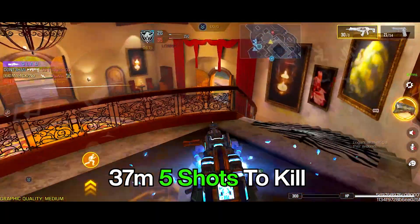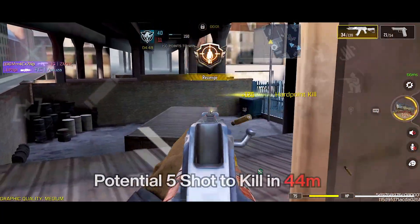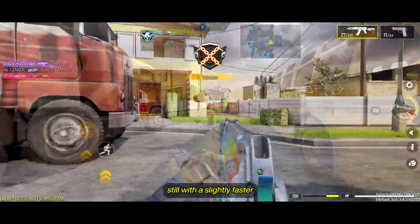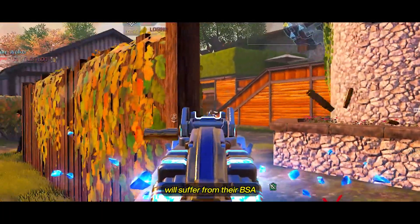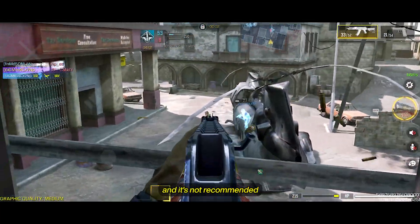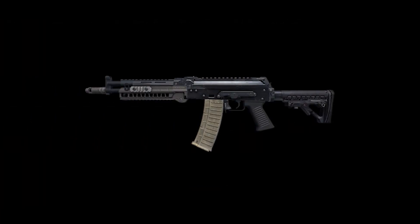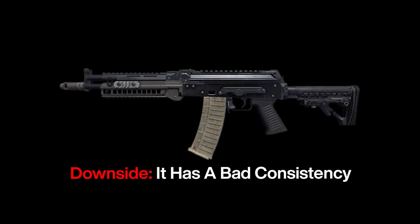Peacekeeper has 37 meters of 5-shot kill range with a tiny chance of killing in 4 shots. The AK-117 has a potential 5-shot kill range of 44 meters, still with a slightly faster time to kill compared to the Peacekeeper. Both guns will suffer from their BSA and it's not recommended to engage in gunfights at further ranges. Bottom line, AK-117 has a potential time to kill at all ranges, however it has bad consistency.